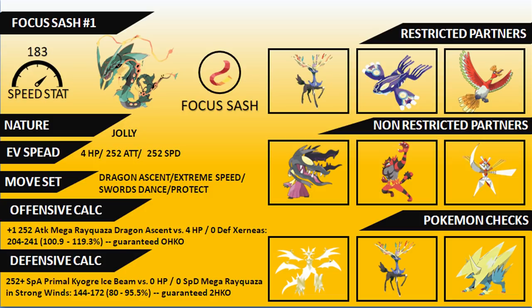Even if a Geomancy Xerneas is in front of you, you don't care — that Focus Sash means it cannot knock Rayquaza out in one hit. Rayquaza will naturally outspeed Xerneas before it can get those Geomancy boosts, giving it a big advantage. If you can get into a nice position to KO that Xerneas before it gets boosted up, you effectively alleviate that threat altogether.